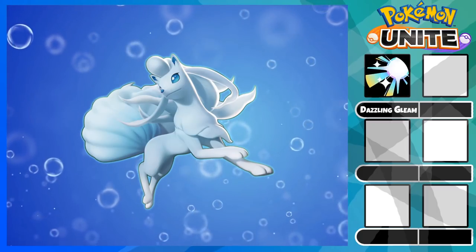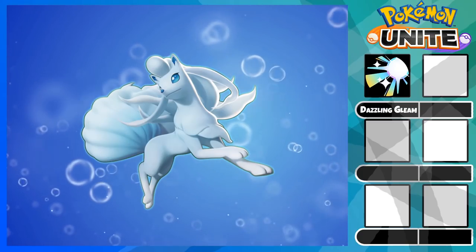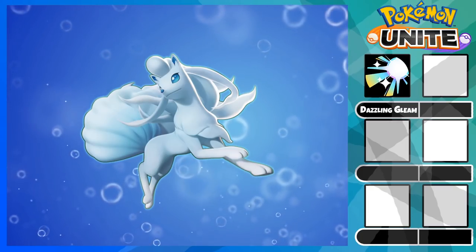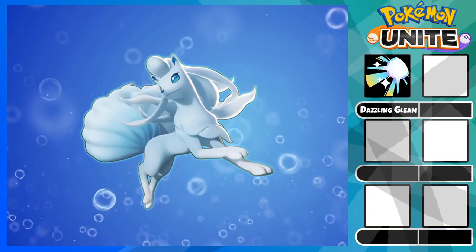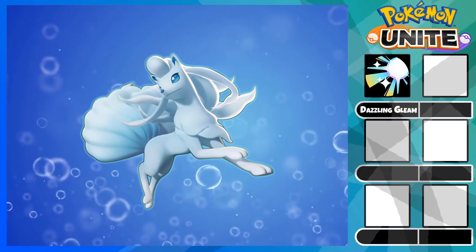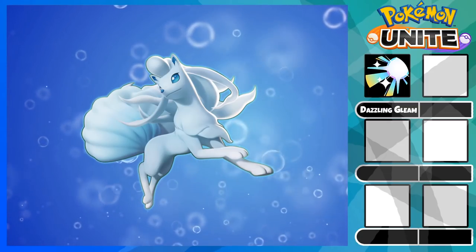First off we have Dazzling Gleam. This ability is unlocked at level 4 and is your best ability for crowd control. The move comes out in a cone in front of Ninetales and stuns all opposing Pokemon, meaning you can potentially stun five people in a teamfight. Just make sure to position it to hit multiple people for maximum value, as the cooldown is 7.5 seconds so it's not very spammable.